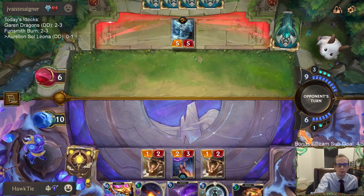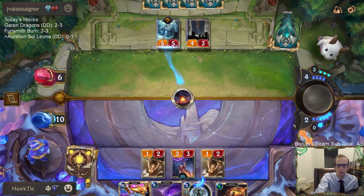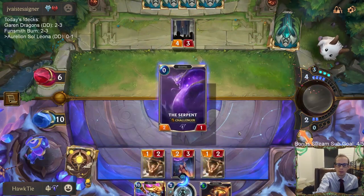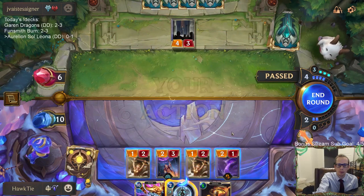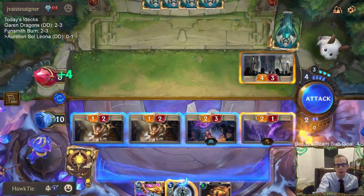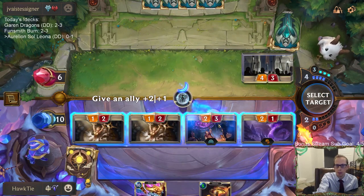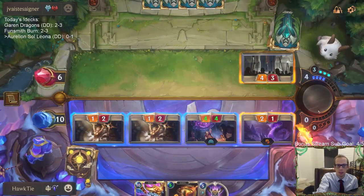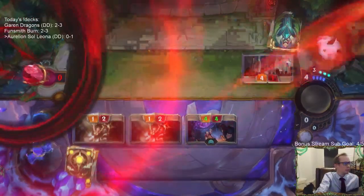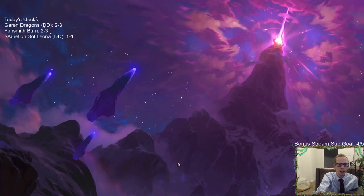You can see them holding another Reckoning. Where is this Pale Cascade going — I can put it on one of these things to try to kill them, putting them down to two. Good chance of Frostbite cards... let's put it on the Mountain Scryer to keep it from getting Culling Striked. That worked! I don't know what they could have had in hand — maybe two Reckonings.